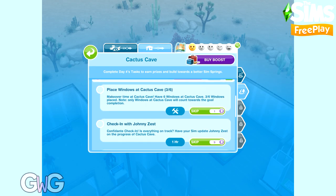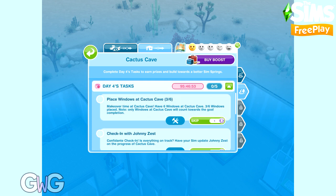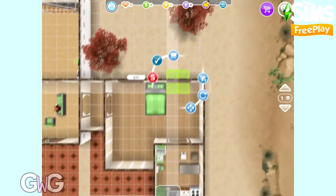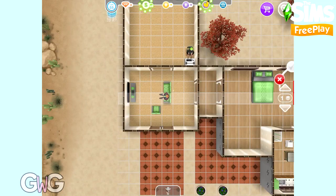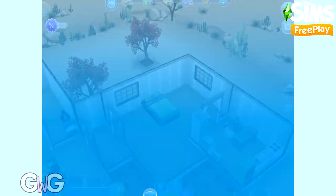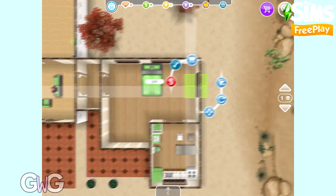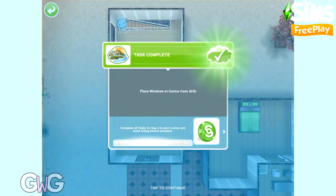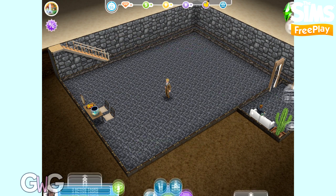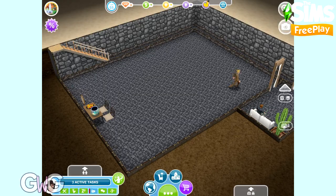The tasks for day four are place six windows at Cactus Cave, check in with Johnny Zest, organise food, flirt with flowers, and take seven floral photos. Let's start with placing windows — we have three windows here already, so we need to place three more. I'm just going to copy the ones that are already here. If you store any of these windows while completing the task, you will have to place another one because it will remove it from the account. Then we can check in with Johnny Zest.